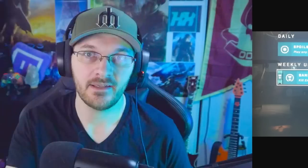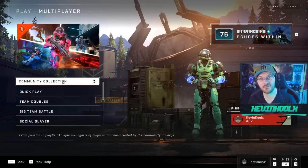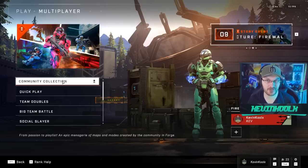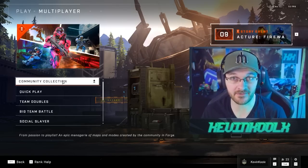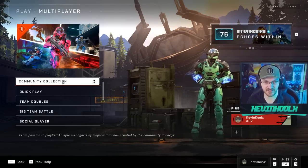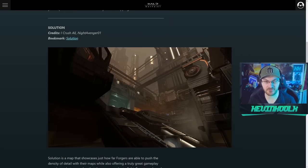Obviously the best way to do that is to hop into Big Team Battle, which now features Assault Rifle and Bandit Rifle starts. An exciting thing is that the community playlist right here has some new maps added in from the forging community. We did talk about this earlier, saying it's about an eight-week turnaround at the fastest when it comes to these maps being added into the game. This playlist was originally brought in back in February, so that seems about right — maybe a little bit faster than expected. Over on Halo Waypoint, they actually showcase the new maps that have come into the community playlist.